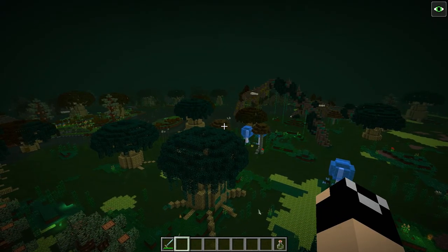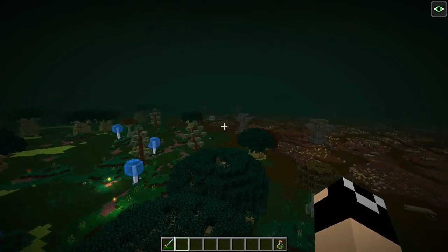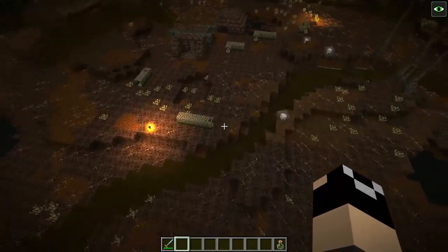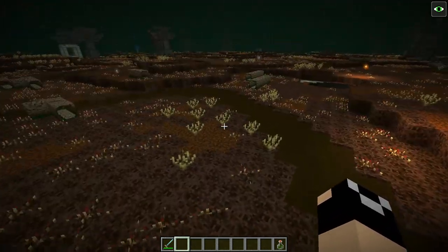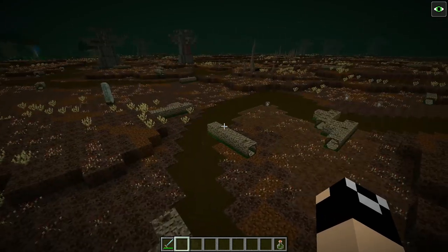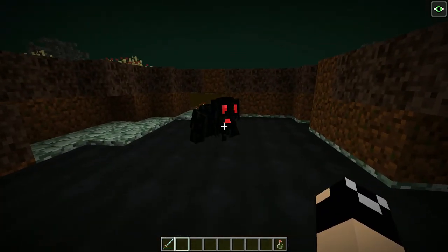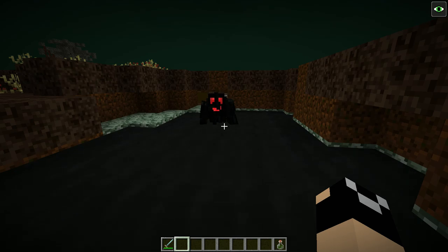Most biomes you could start in aren't too bad. Deep waters — just be aware there are a lot of anglers. If you find yourself in just a lot of water it can be a little bit dangerous, but you'll have plenty of food from anglers. However, this tar biome is probably the worst one to start in — we'll talk more about why later. You're going to run into peat mummies, which will ruin your day early on if you're not careful. Water can kind of help you out. There's also tar beasts — probably the strongest mob in the Between Lands, bosses excluded. These guys are super dangerous and without good armor they can one-shot you.